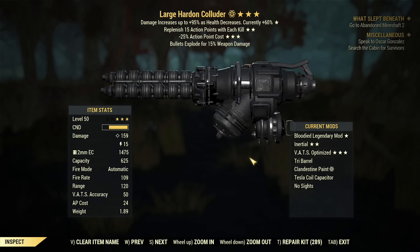The version I'm using in this video is the 'Large Hard-On Colluder,' with Bloodied, action points per kill, and action point cost. This isn't the ideal roll by far — I have statistically very bad luck crafting these weapons. It could be far more powerful with damage while aiming or faster fire rate. But even using an unoptimised version, it is doing incredible damage, and that is why it's number 2 on our list.